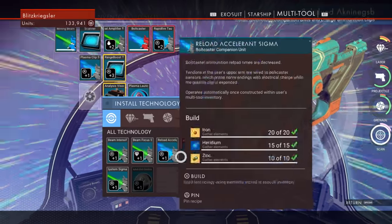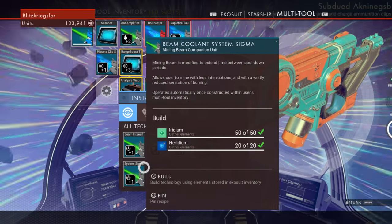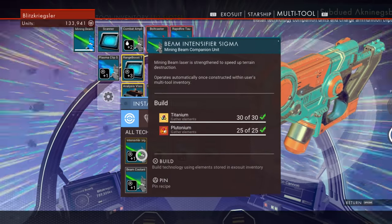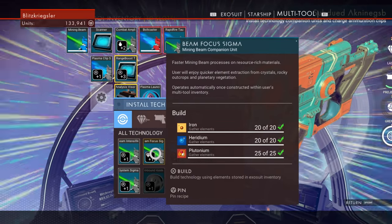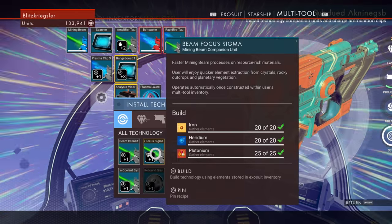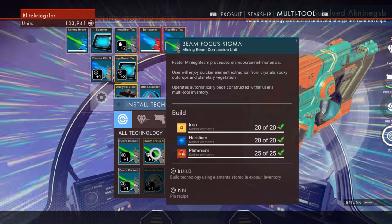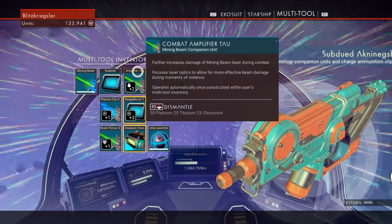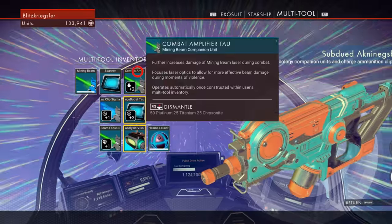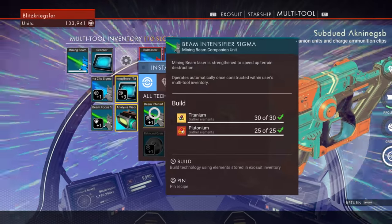What else can we do? We can do reload acceleration for the bolt caster. Mining beams — I want a faster mining beam. Strengthen to speed up terrain destruction — that's my one. Companion — quicker element extraction from crystals. Let's grab this one instead. Combat amplifier? We don't want that. So let's install the beam intensifier.